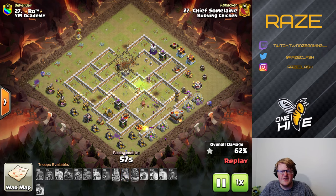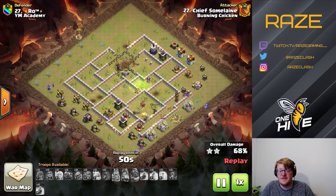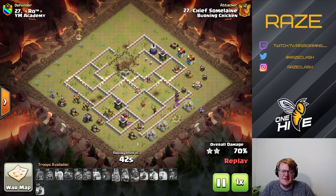They're able to get quite far through the middle and even take the Town Hall, but they just can't get those side defenses, which are really important for these kinds of raids. You have to get through the middle and through the side defenses to fully take down the base. That ends up being an 80-something percent two-star.